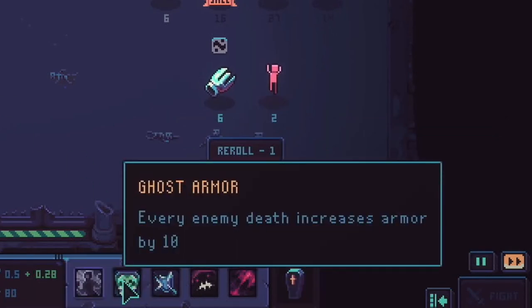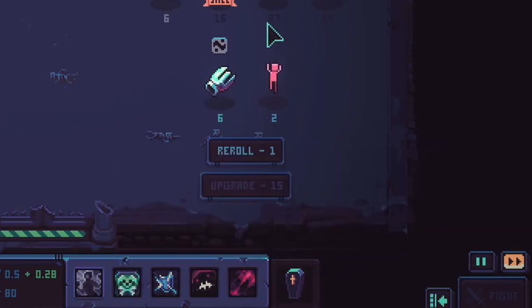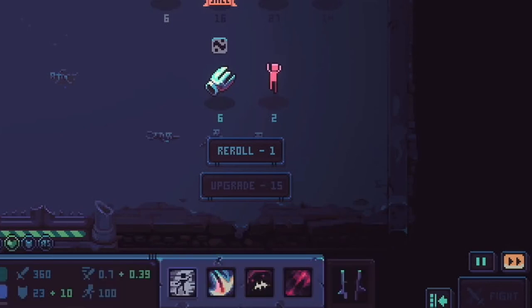The Tank class ability is Ghost Armor. Every enemy death increases armor by 10%. So as enemies die, your armor is just increasing — it could get really out of hand. In PvP, if the other side has 30 troops, by the end you could have plus 300 armor on your Tier 5 tank. Not bad.